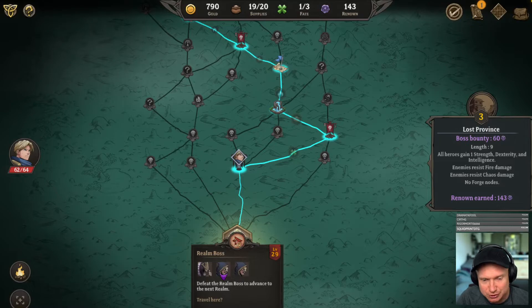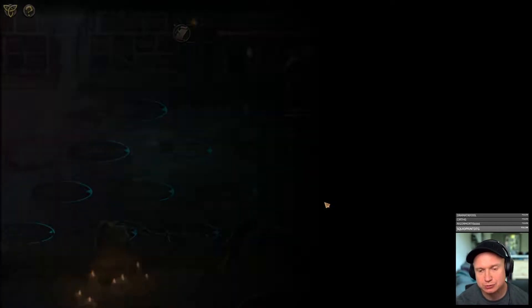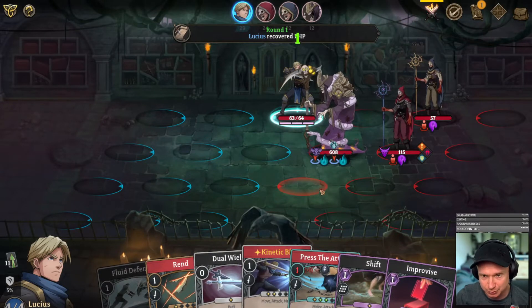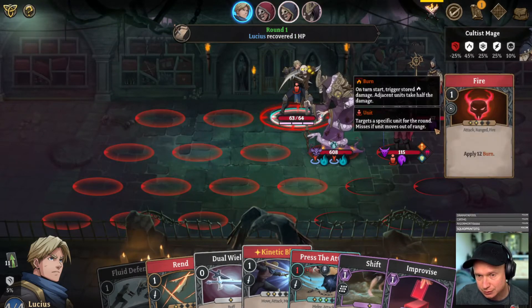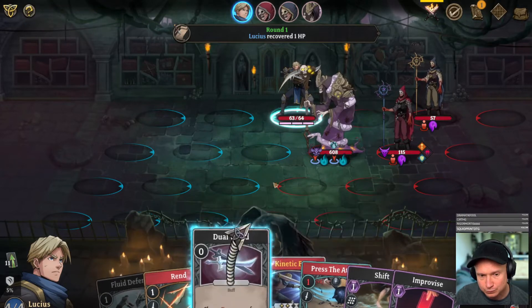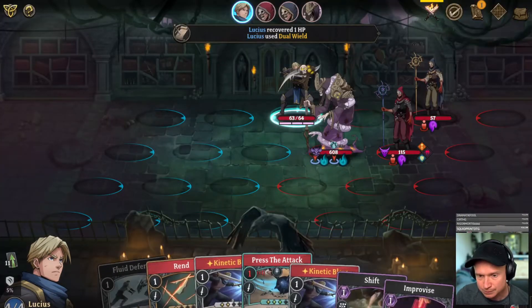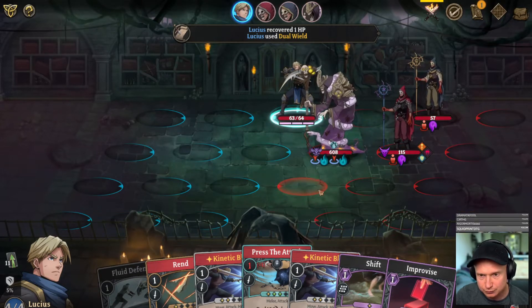I don't like that there's an elite in here too. We're going to have to make quick work of these folks. I'm right up in their business at the moment. Raise zombie, raise skeleton, and then these two are doing burns, which is fine. We can work on them.